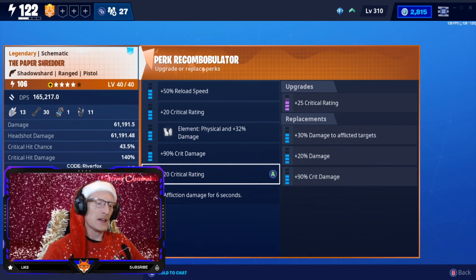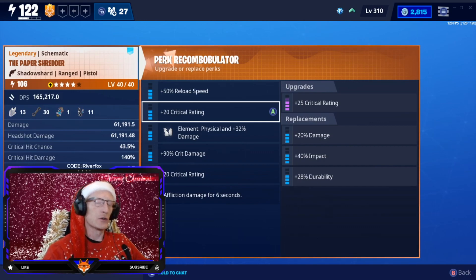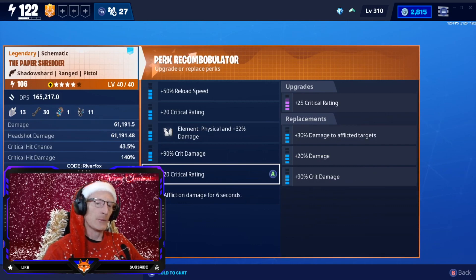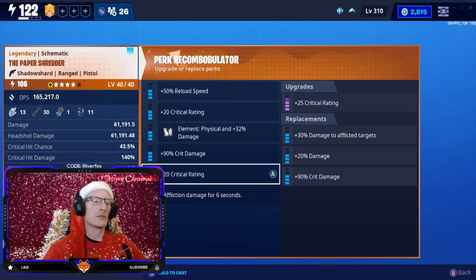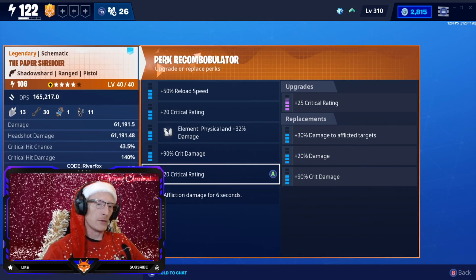The only reason I've changed some of these perks around is because even at level 106 it didn't have a very high crit chance. So I wanted to try adding two crit ratings, and the only way to do that was by taking out the 30% damage to afflicted targets. With this sort of weapon it does damage to several husks around it and quite often kills them outright, so I thought I'd give it a try — changing the afflicted targets damage to another crit rating so we can push critical hit chance almost up to 50%.